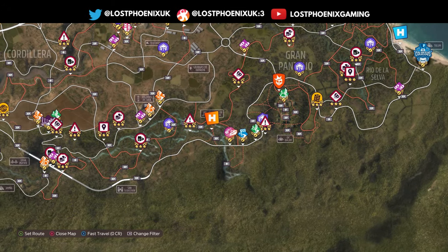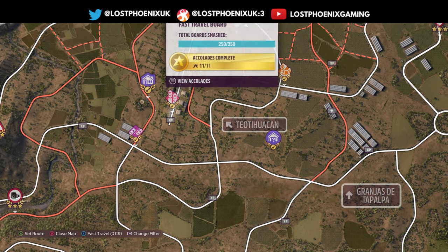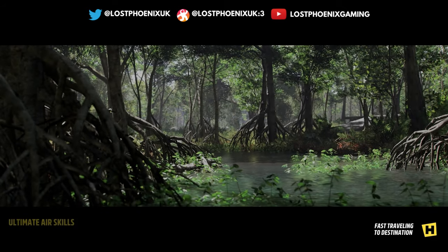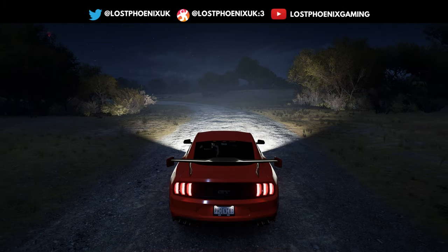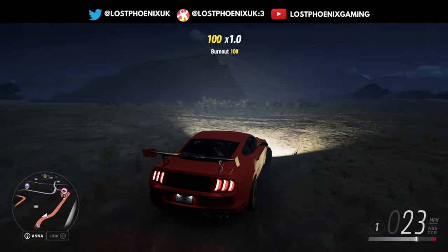Good morning everyone, welcome to Lost Sphinx Gaming's photo challenge on Forza Horizon 5. We've got this temple complex over here — I'm not going to attempt to pronounce it — but you've got to go and take a photo of a 2018 Ford Mustang at this temple complex. You can see the main temple there.